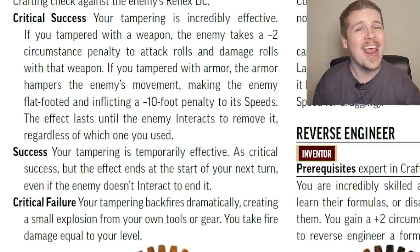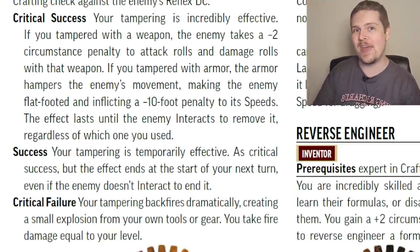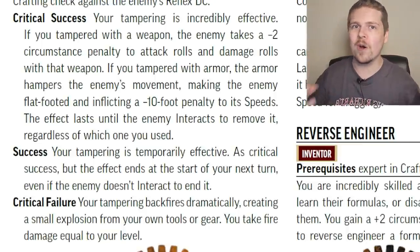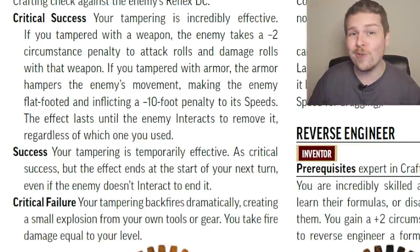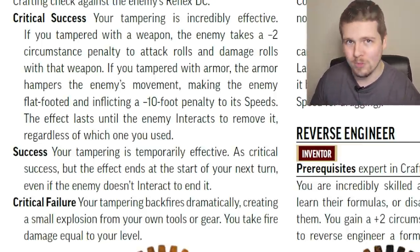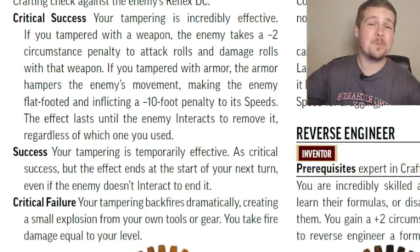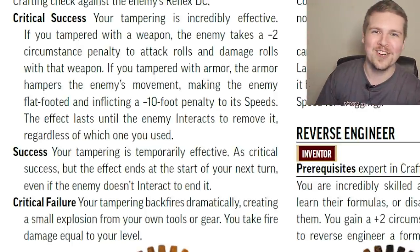Should you target the enemy's armor, they become flat-footed and take a minus ten foot speed penalty — again, until they interact to fix it permanently on a crit success, or until the start of your next turn on a normal success. Should you crit fail, something explodes and you take fire damage equal to your level.